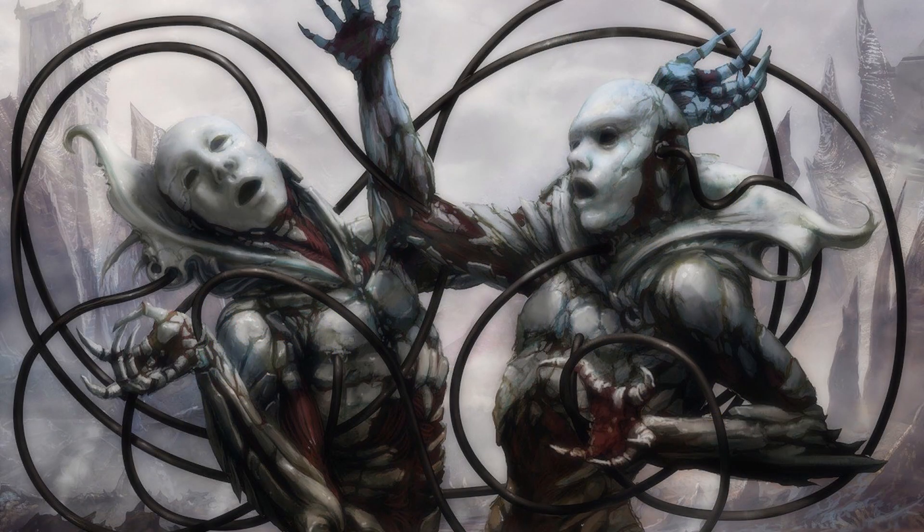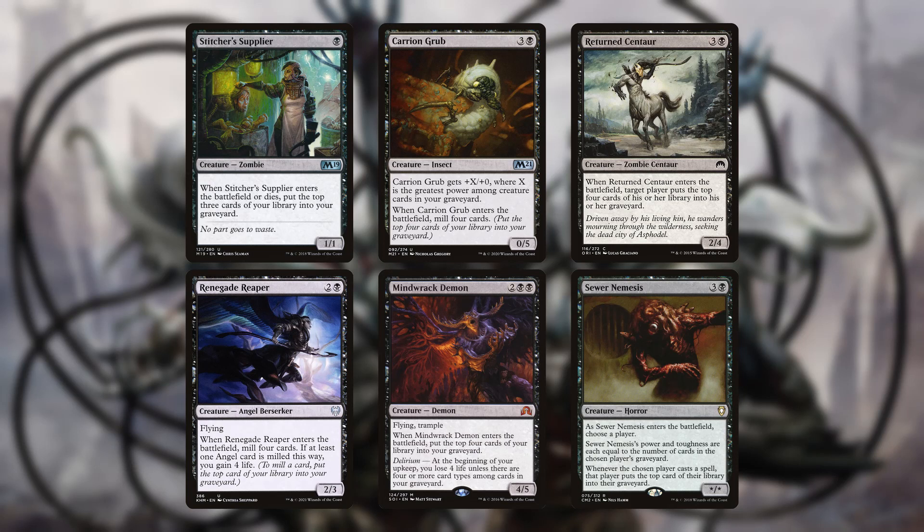A lot of our ETBs are mill cards: Stitcher Supplier, Renegade Reaper, Carrion Grub, Mindraker Demon, Returned Centaur, and Sewer Nemesis. Thanks to some of the other cards in this deck requiring that we have a decent-sized graveyard in order to function right, you'll often want to target yourself with these. A couple of them, however, can still mill an opponent if you want them to have a graveyard too — those are Returned Centaur and Sewer Nemesis.